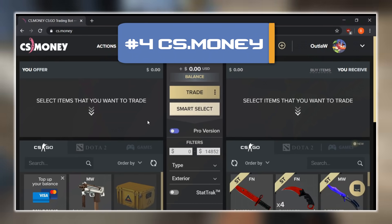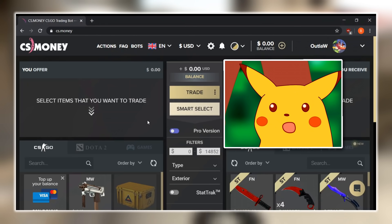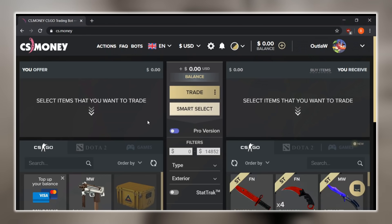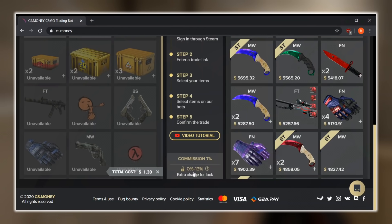Next up at number 4 we have cs.money. Honestly, if you've never heard of cs.money I'd be super surprised, because I think it's probably the most advertised CSGO trading site out there. It's definitely very helpful, however their fees are actually pretty large — around 7% — but you can lower that down to 5% using their name in yours. They can also have up to 13% commission on some of their items.